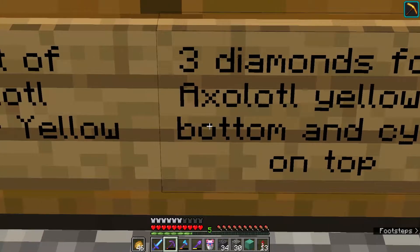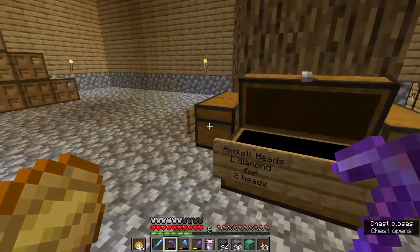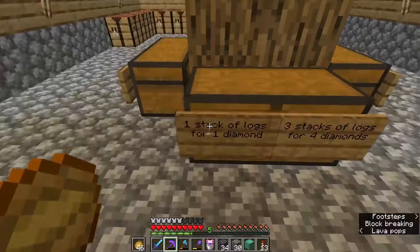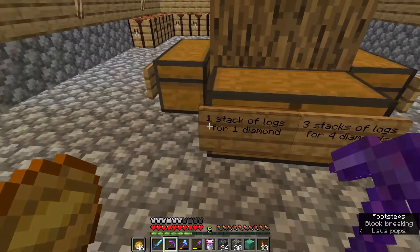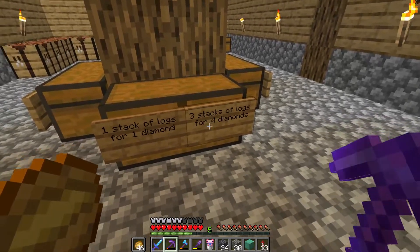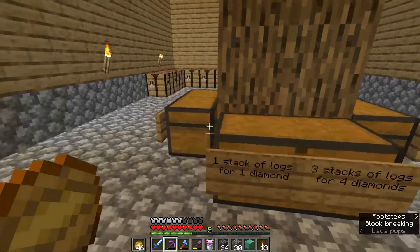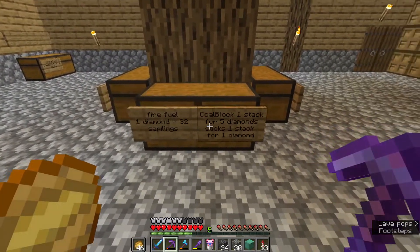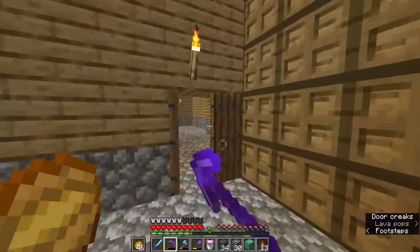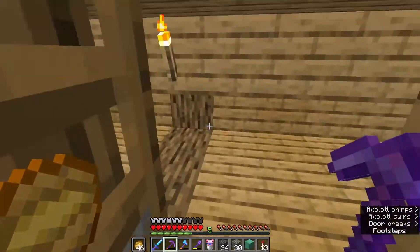So bucket of axolotl — cyan or yellow, three diamonds for one, yellow bottom and cyan at the top. Then we have axolotl heads, one diamond for two heads. Then around here we have one stack of logs for one diamond, three stacks of logs for four diamonds. So buying three stacks is four diamonds, but buying three stacks is three diamonds? I think DJ has got the numbers wrong — maybe it's buying four stacks for three diamonds, as buying three stacks using this deal is cheaper than buying three stacks using that deal. And fire fuel — one diamond equals 32 saplings, or coal blocks one stack for five diamonds. So it seems like DJ is actually selling a lot, and there's nothing through there. I don't think there's anything upstairs just yet, but we'll just quickly have a look. There's just a maze of rooms.